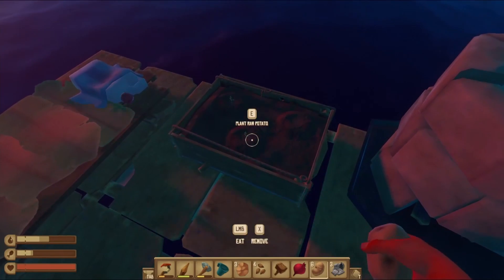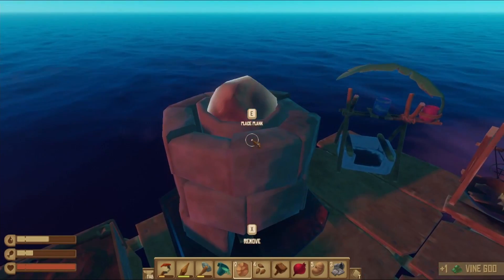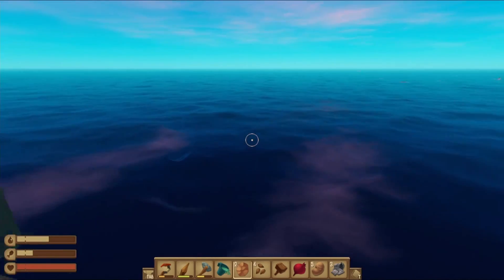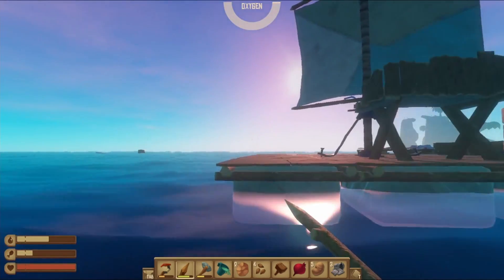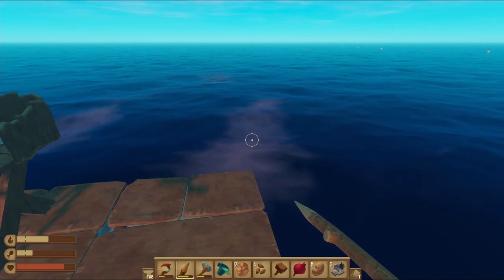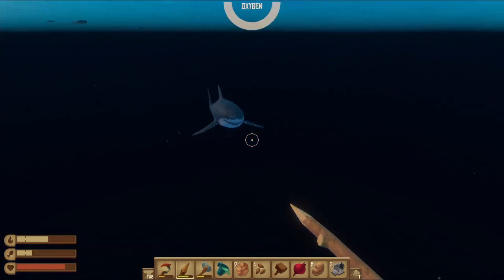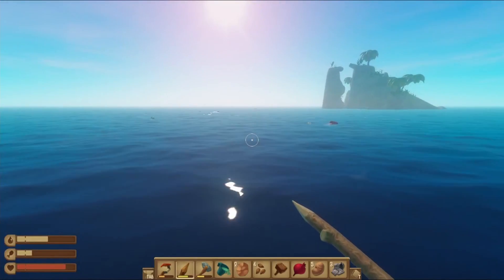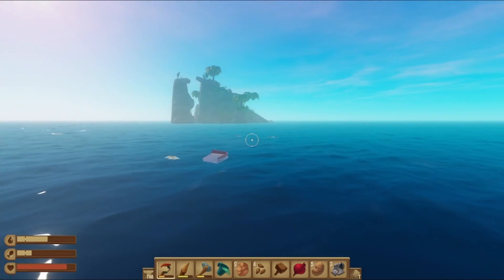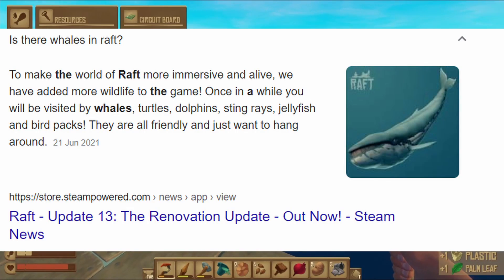Oh wait, that island has a crate! These crates get you some good stuff. Look at that, a bunch of plants. Now I'm hungry. Could someone please tell me in the comments if that whale is rare or not, because that scared the absolute life out of me. I need answers — I nearly scrapped my pants. This is only coming at night time — that was crazy!